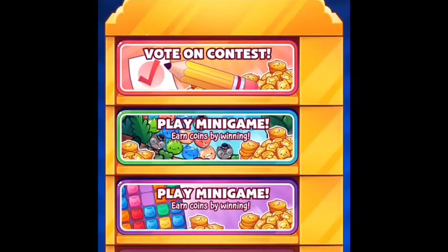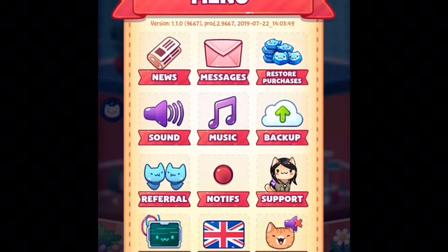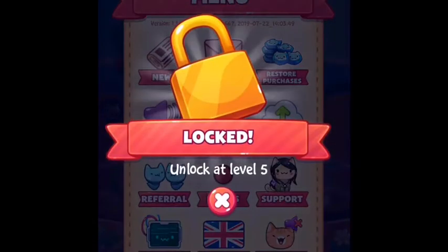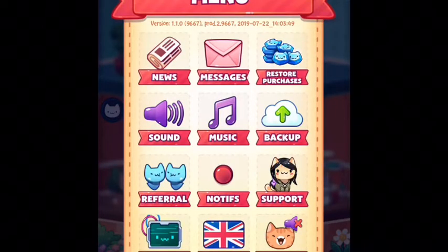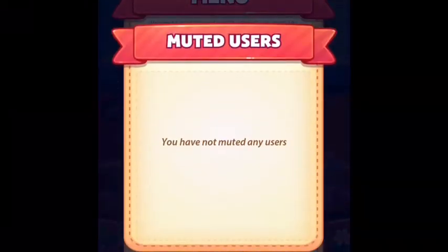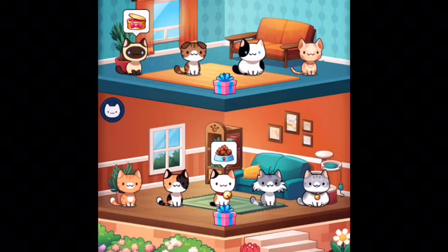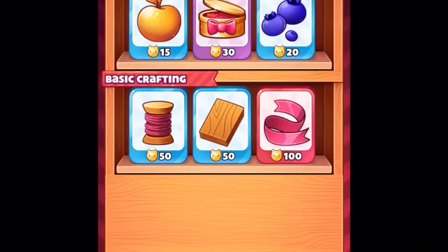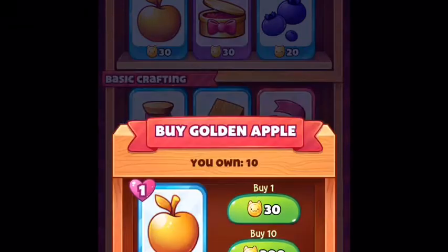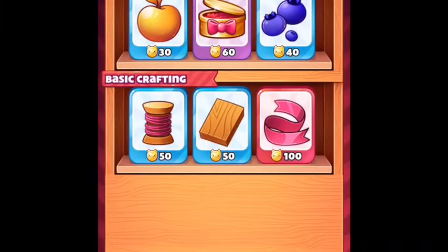Let's see, there's more stuff we can unlock later. Referral — can't refer anybody yet. Is my kitty sounds muted? Oh, muted users. Alright, that makes sense. When that times out, does it offer like different food? Let's find out.